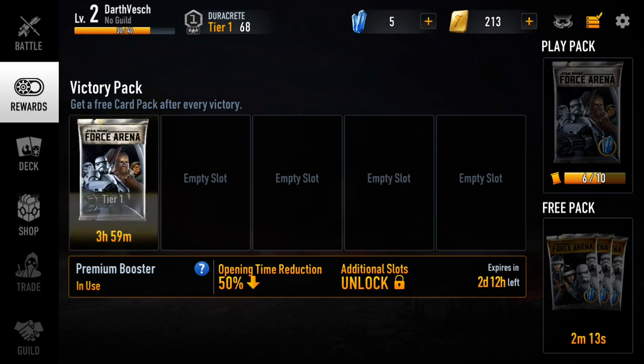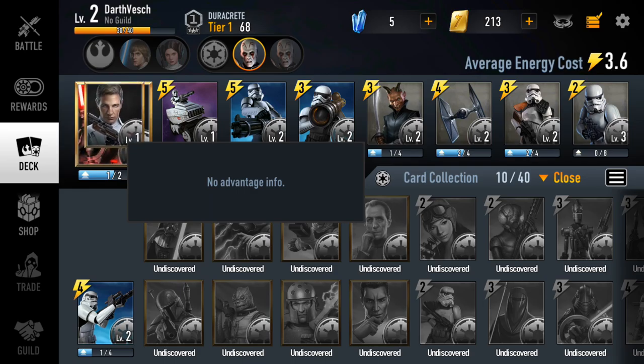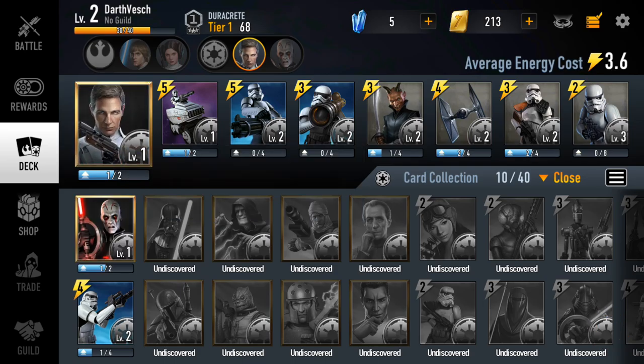The key difference from Galaxy of Heroes is that rather than earning heroes like Luke Skywalker or Princess Leia one at a time, you can earn multiple heroes and upgrade your pack more freely. One caveat: you can only have one leader or hero active at a time. So if I want Director Krennic instead of the Grand Inquisitor, I drag his card up and he becomes my new team leader.